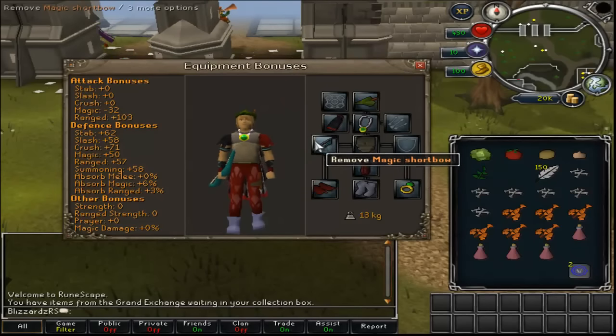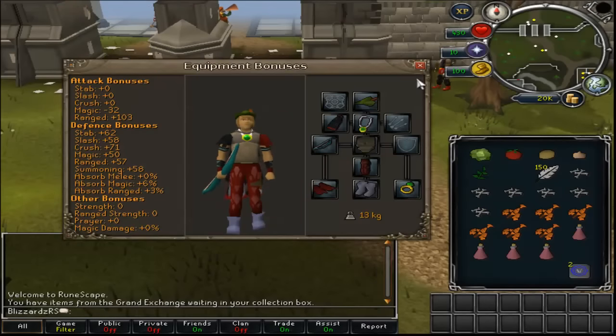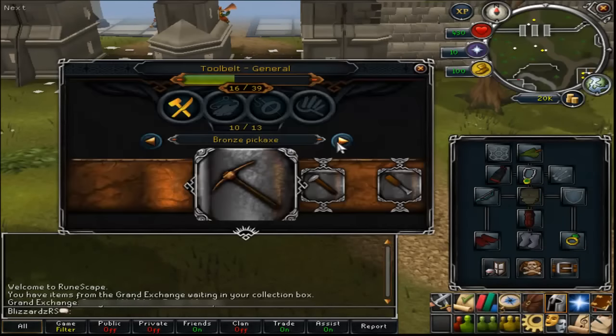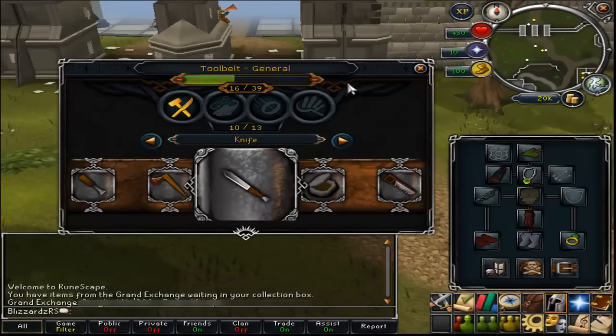You also want a magic short bow or something like that without ammo, so you don't accidentally attack the wolves. But you definitely want a ring of dueling which we're going to use to get there. Also for this quest we're going to need a chisel, a knife, and a hatchet, but all of these can be used from your tool belt. So make sure you either have in your inventory or in your tool belt a chisel, a hatchet, and a knife.